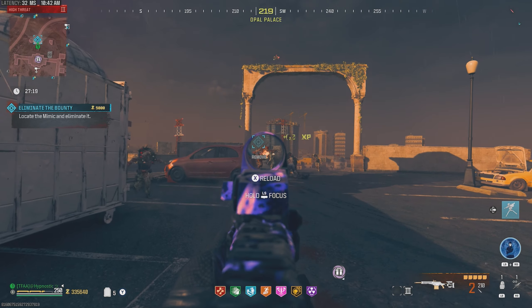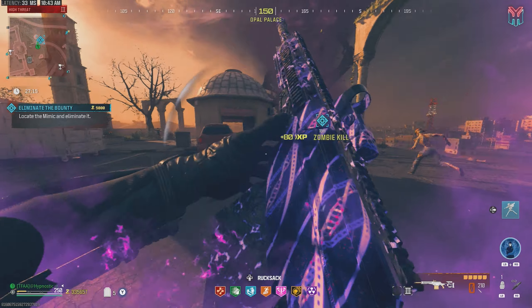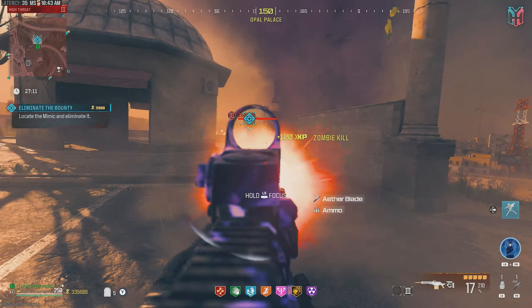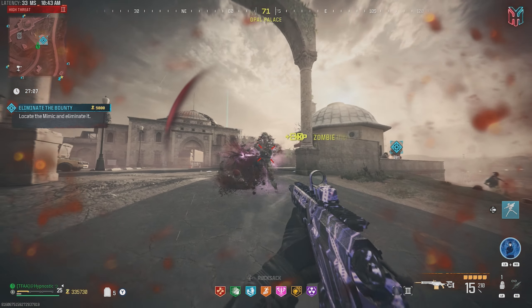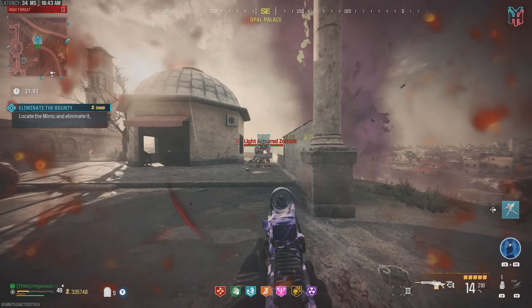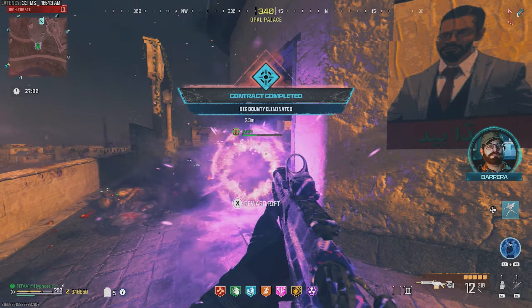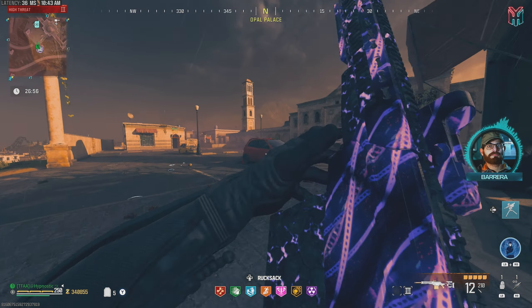Let's try to hit some of those critical shots. Let's focus on the dog — this health bar is about halfway. Let's try to get rid of these zombies. Bunch of zombies on him too. We're about to go down here. Let's keep focusing on the Mimic. And contract complete.